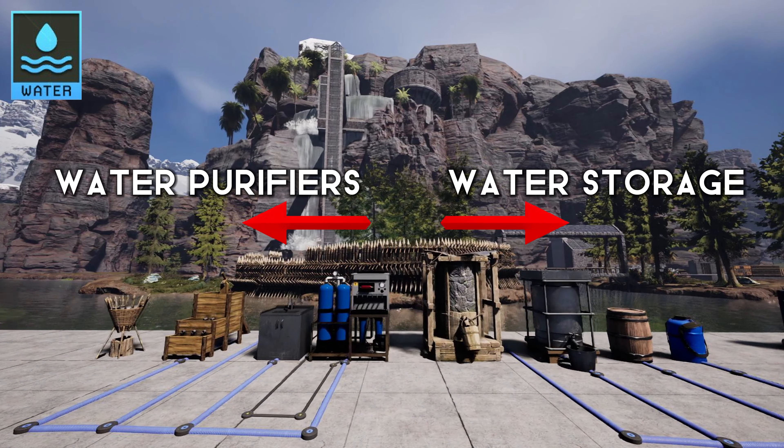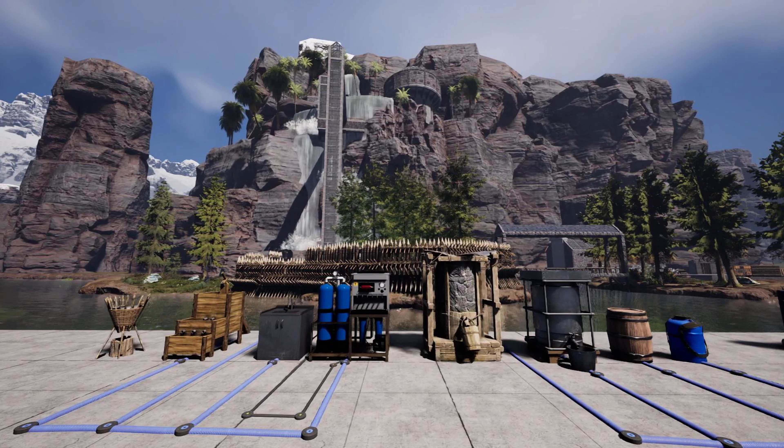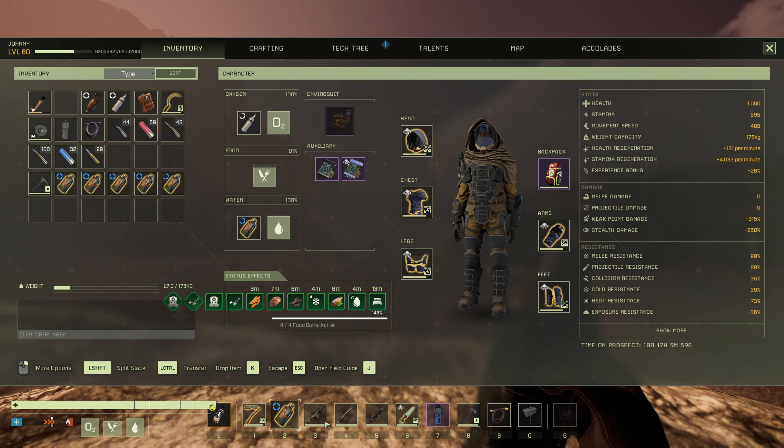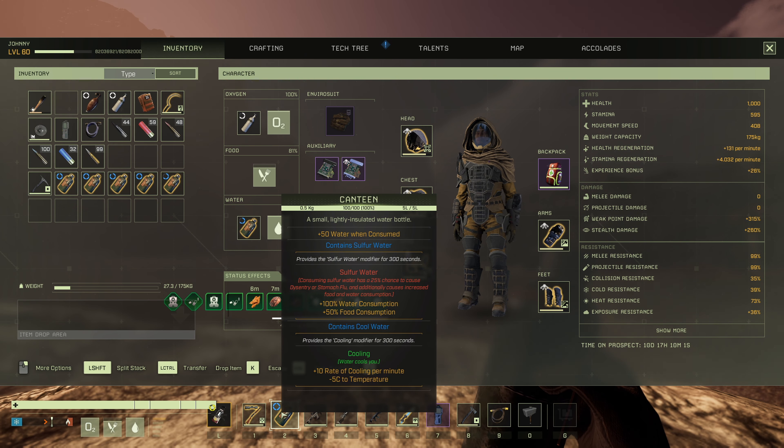The water network is also introduced in Tier 3, allowing you to collect, purify, and distribute water to various crafting benches and devices. Water is essential for activities like cooking, glass reinforcement, and increasing the speed of certain production processes. You'll have access to different water sources, each with its own unique properties and potential risks of contamination.